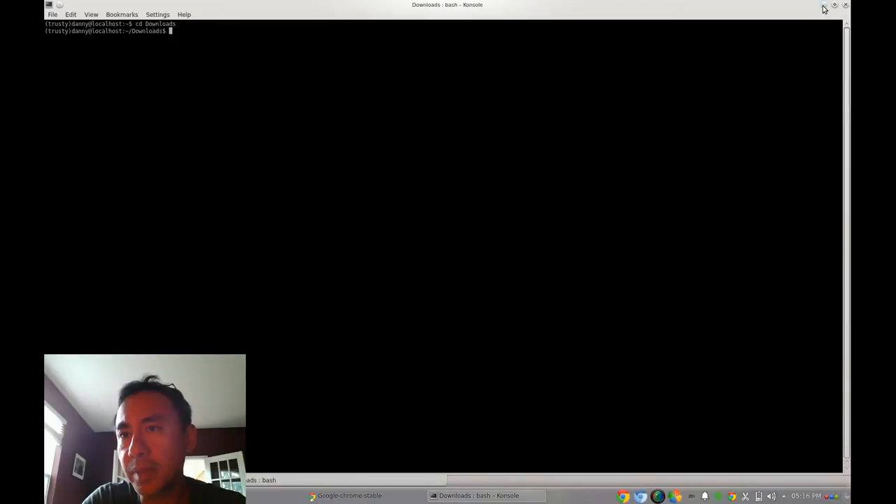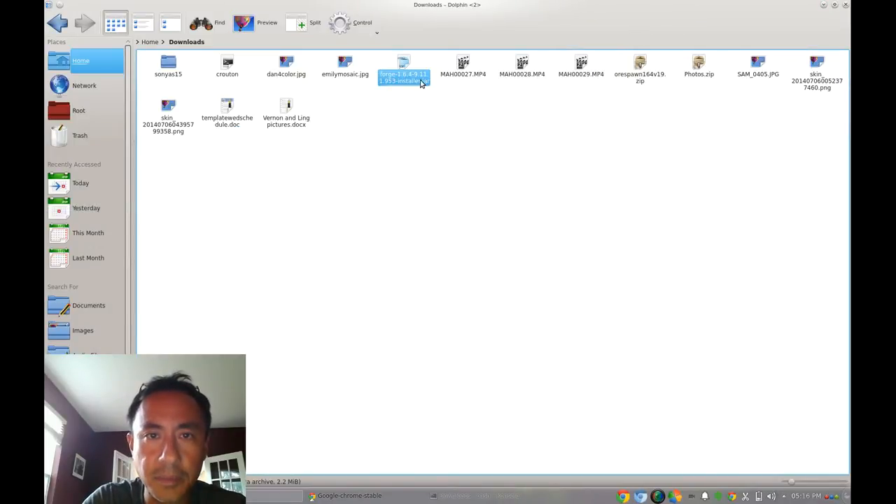To make it easier, rename the Forge installer file — since the name is complicated — just rename it to 'forge.jar.' Then in the terminal, type: java -jar forge.jar — using the name of the file — and press Enter.